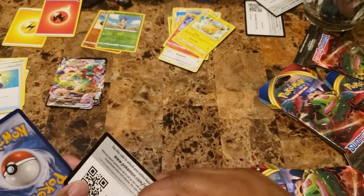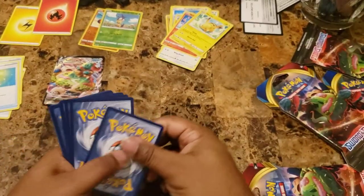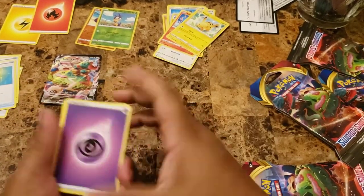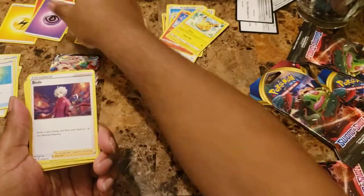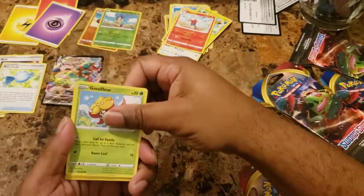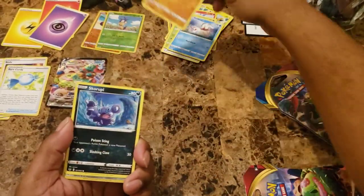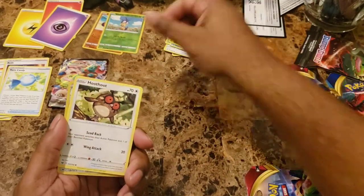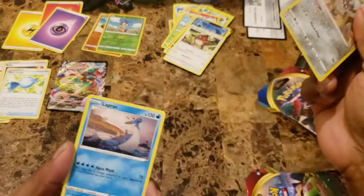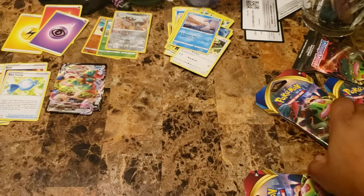This one is the green code card — code card on screen. Psychic Energy, Beedrill, Raboot, Rare Candy, Philosopher, Goldeen, Diglett, Skwovet, Hoothoot. Reverse hollow — Beartic. And Lapras for our rare, non-hollow.